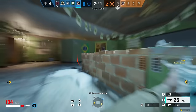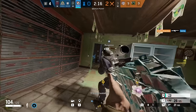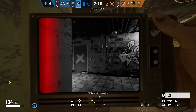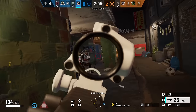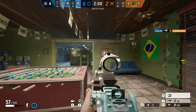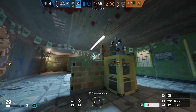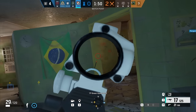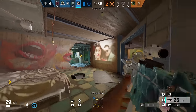Pulse's unique gadget is the heartbeat sensor. With this gadget he can see the heartbeat of any attacker in a close range radius, which gives away their position. Attackers will not know they are being detected by Pulse unless Pulse has been droned out — although if you have an IQ on the attacking team, she can see when Pulse is using his gadget. Since Pulse is very good at getting attacker locations without them knowing, a lot of Pulse players will play below a bombsite and wait for an attacker to go for a plant, then take them by surprise using his Nitro Cell from below.